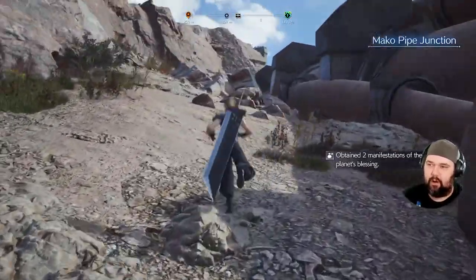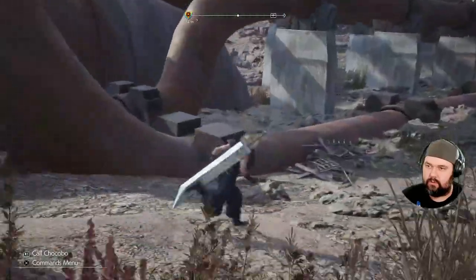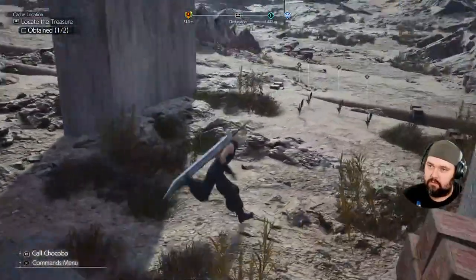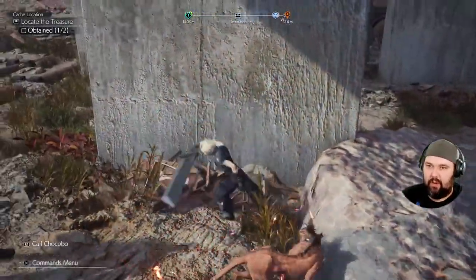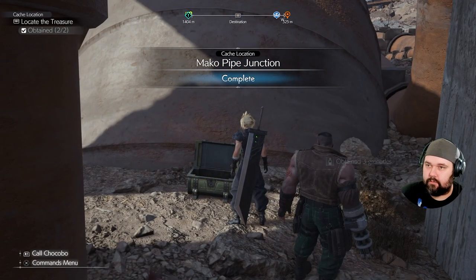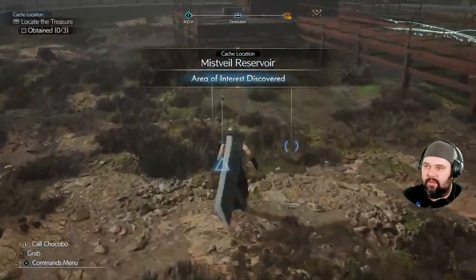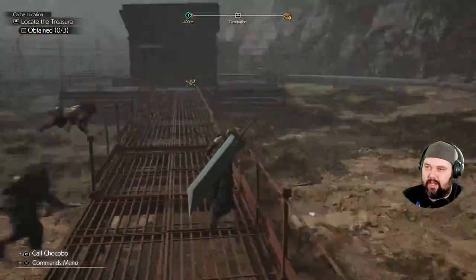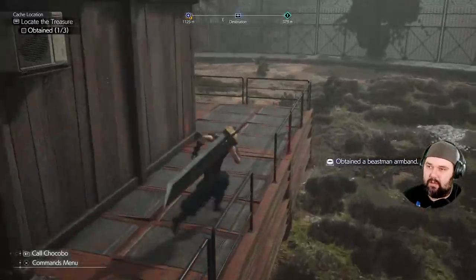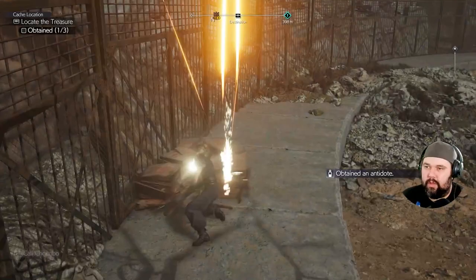That's where I access all the pipe. These aren't marked on the intel, so I'm really glad to find these. I only got one of the boxes. There's the other chest — there's the two treasure chests. Another Moogle medal, perfect. We found a cache location as well. We're getting this cache — a beast man's armband, that's cool. Aetheronion. Probably some good Moogle medals — nope, an antidote.